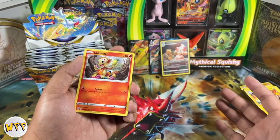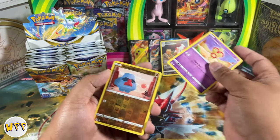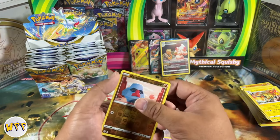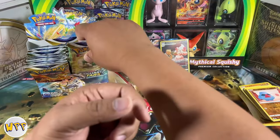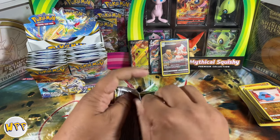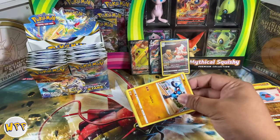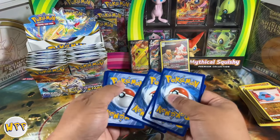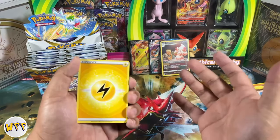I bought my Vivid Voltage Elite Trainer Box for $80 almost a year ago, and now they are sitting on shelves for about $40. That kind of hurts a little bit. The reprint comes in and it really just tanks the market — which is great honestly, because I was able to pick up two more. We have not opened a Vivid Voltage on this channel because at the time it was so expensive. Now we have Darkness Ablaze and Vivid Voltage on the shelves, easy to get at about $39 a piece.